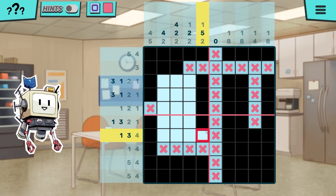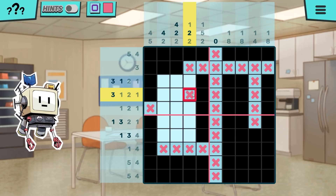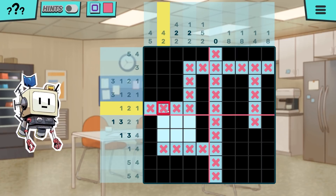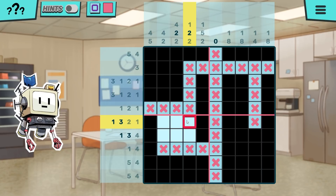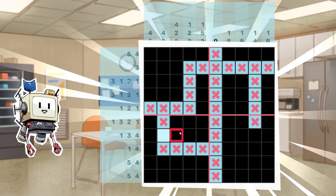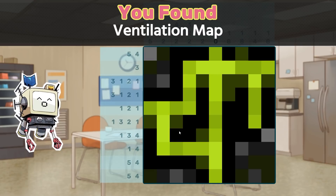Okay, so one, two, three, four, five. Yeah, it's a little awkward. But this way I can also hand you the trackpad. That has to be that too. There we go. Ventilation map.